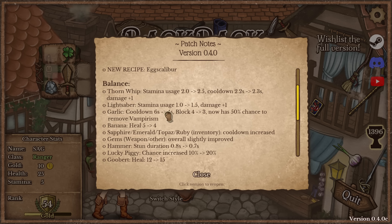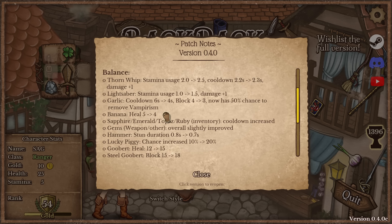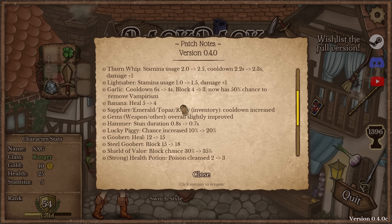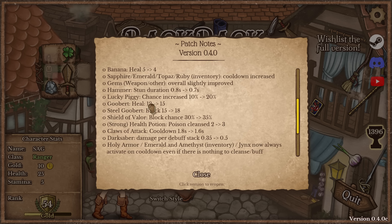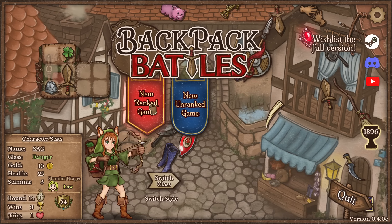A few balance changes here as well. Thorn Whip — I think this is ultimately a nerf, even though damage is up. Same with Lightsaber; these two have been going absolutely crazy if you stack them together, especially if you saw my Lightsaber video. Garlic has been changed — only a 50% chance to remove Vampirism, but it activates 2 seconds faster. Banana has finally been nerfed to 4 heal instead of 5. Gyms have been nerfed, that makes sense. Lucky Piggy buff, which is kind of weird, but let's get into this.